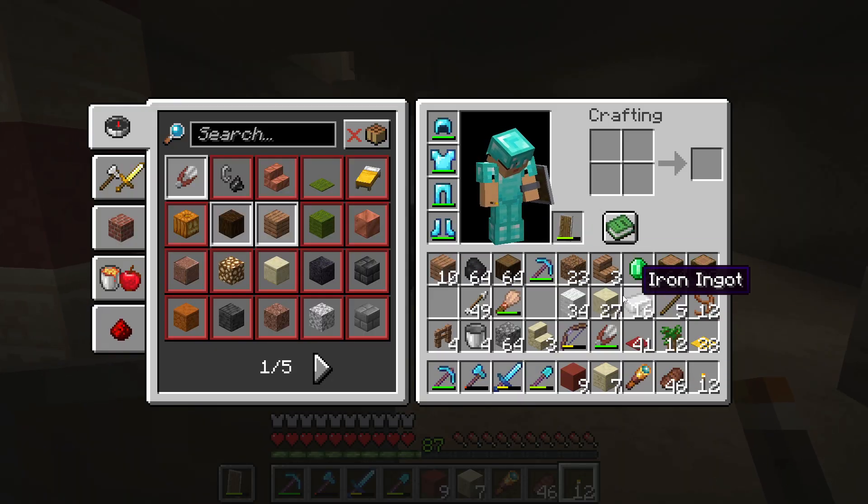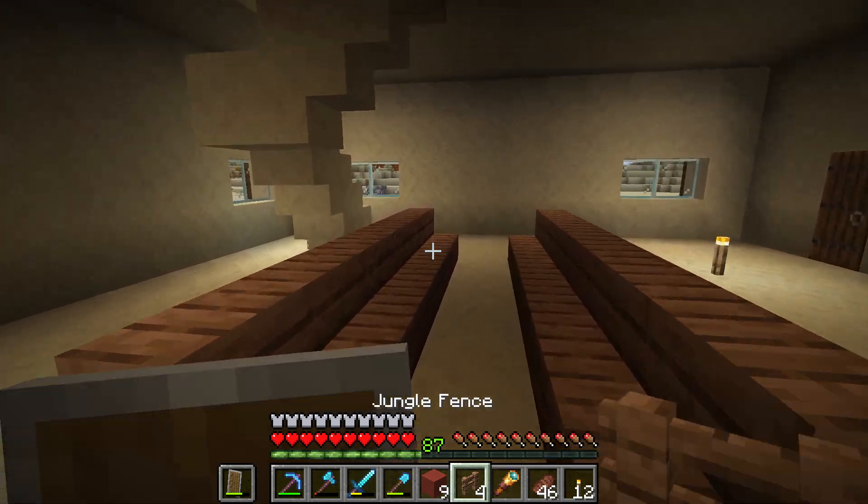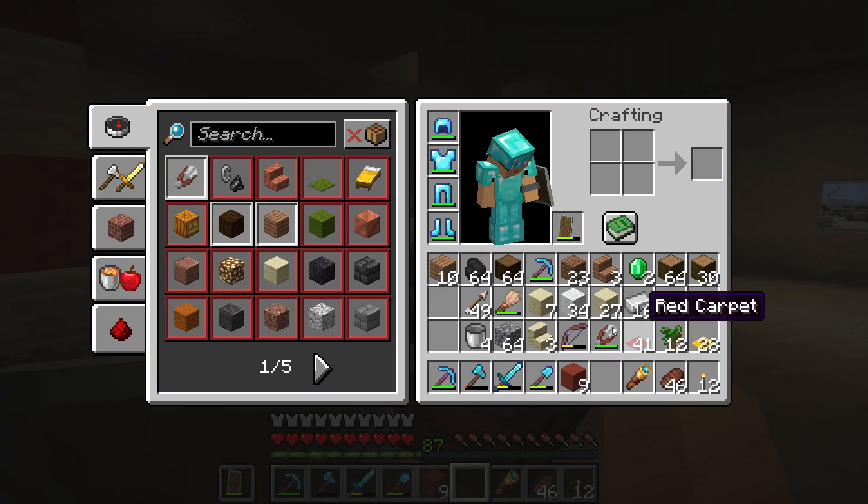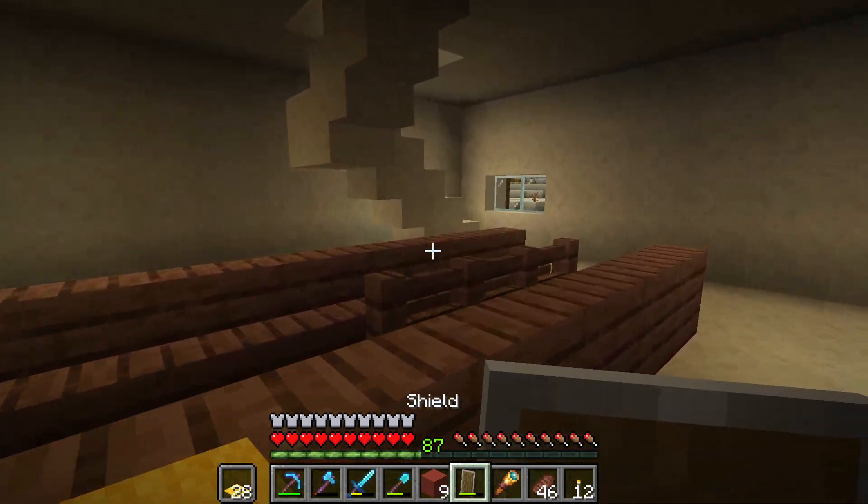This is where we place it. Nice. About this sitting area — do we have enough fence? I just have four, that's not going to be enough. We have to grab some more fence. Let's put some of the tablecloth here already.